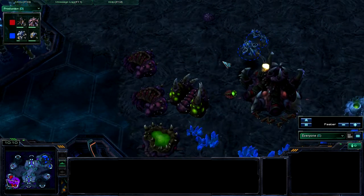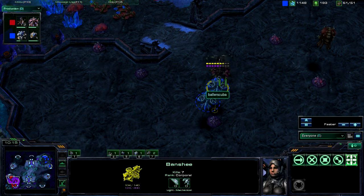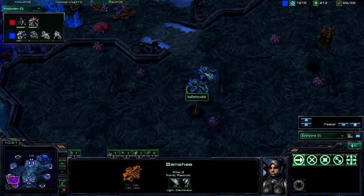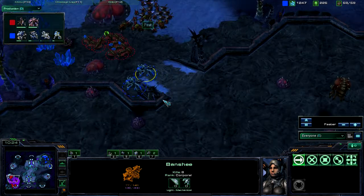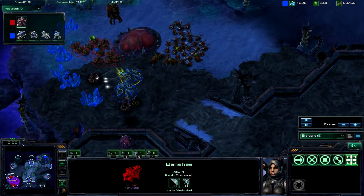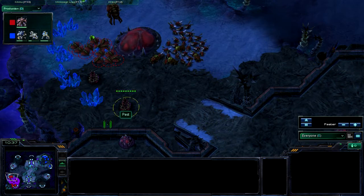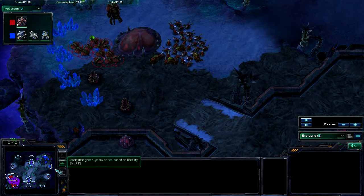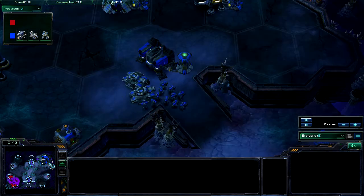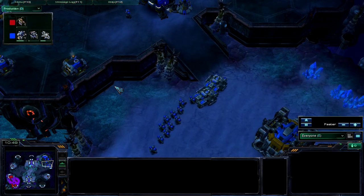Trying to find something else to take on. Here I find the queen, and the queen is not micro'd at all — going for the banshee with full health, so now these two are about even. Here I make a mistake: I go right over the spore crawlers, just as the second one finishes, and I lose both my banshees. I'm only able to get eight kills between the two of them — two queens and six drones, I believe, was the final result.